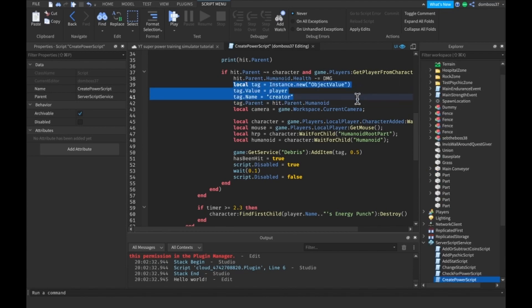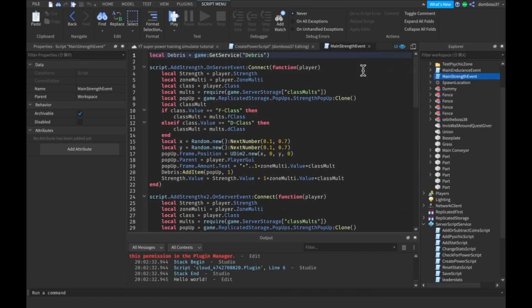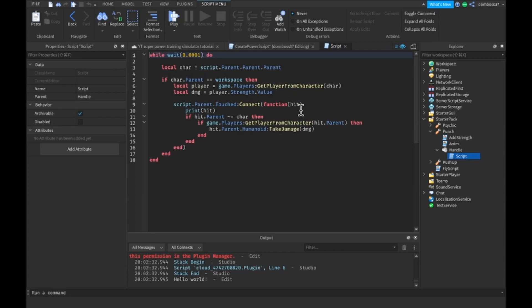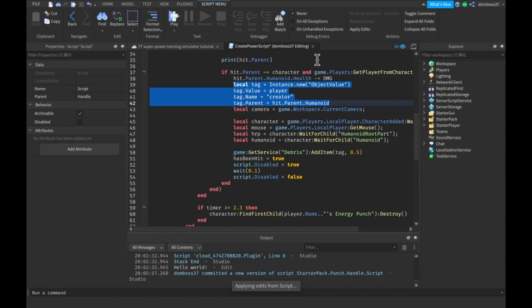So let's do that real quickly. We can just copy this tag stuff and go into our strength script. We should go into our starter pack punch and the handle in that script. Basically all we have to do is paste it in right there, and that's actually it. The reputation will work again for the punch tool — it already worked for the energy punch.